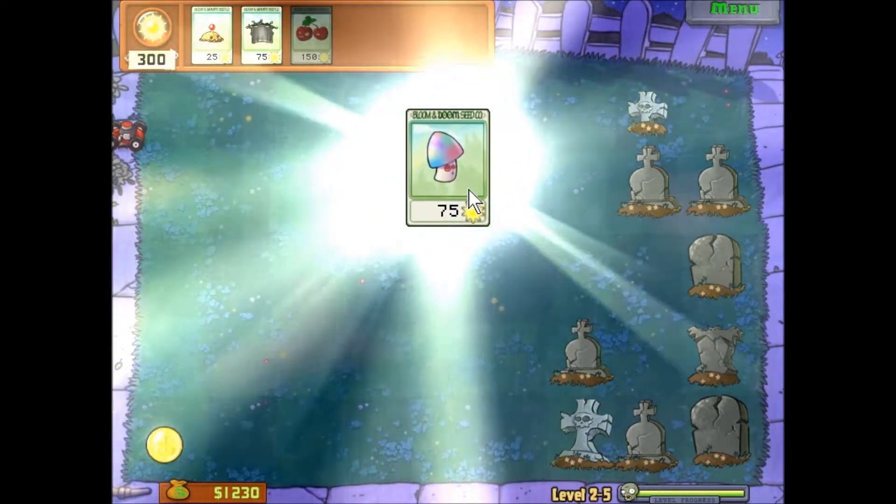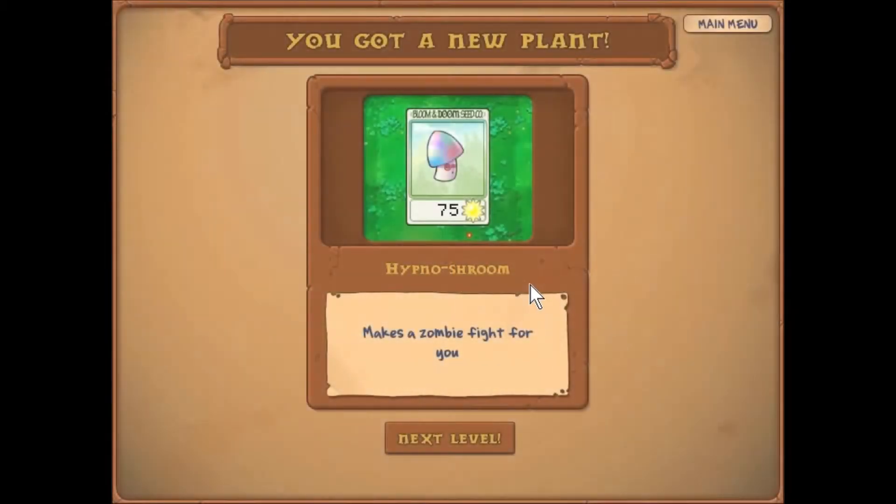It's 75 sun and I believe it's called the Hypno-shroom. It makes a zombie fight for you. When they eat the mushroom, they turn around and start walking the other way. So the zombie that eats this will turn around and try and eat its own friends.